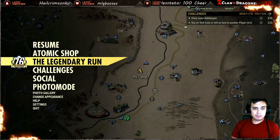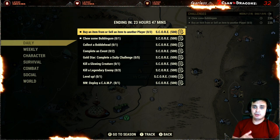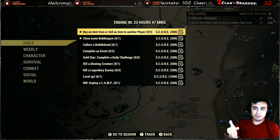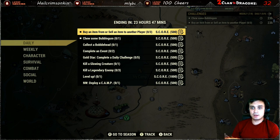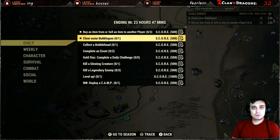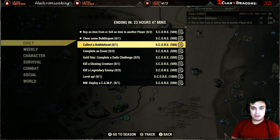Anyway, that's what we've got for the atomic shop. Let's see what we've got for the challenges. We got: buy or sell item from another player — this one is pretty simple, you go to any player vending machine and complete three transactions. No matter what you buy, three times will trigger the event and you'll get your 500 score. For bubblegum: when you level up you get bubblegums, you can find bubblegums, or you can buy bubblegums from vendor bots — sometimes they have them, not always.